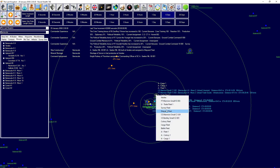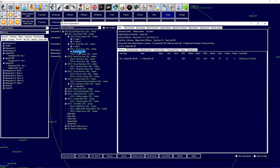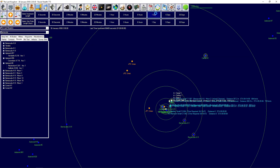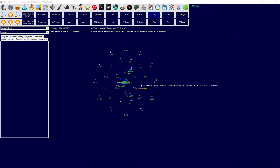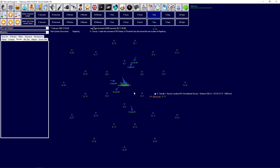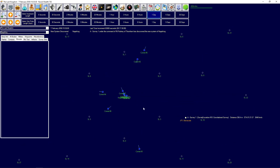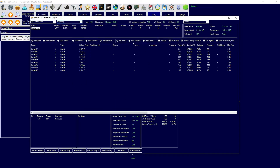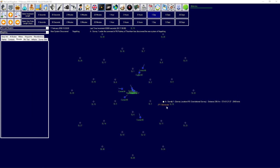The survey of course needs its orders. New system discovered — Nagel Ring. Let's have a look: there are only comets here by the looks of it. That's a bit sad. Just making sure that is indeed the case — all comets. There are nine comets; we don't know if any of them have minerals, but it doesn't look like a very exciting system.